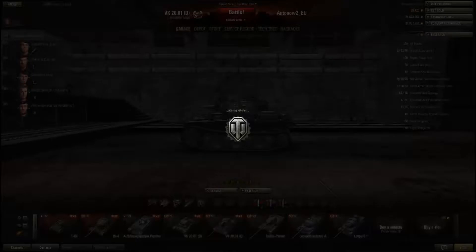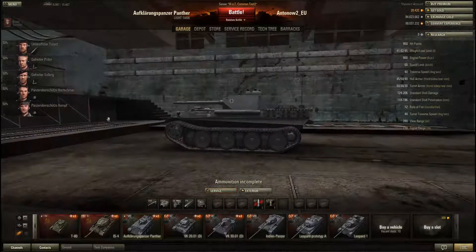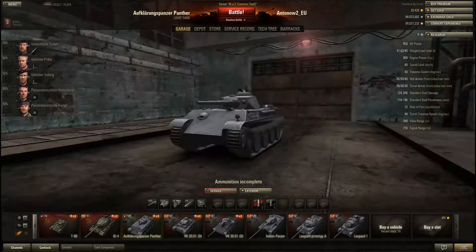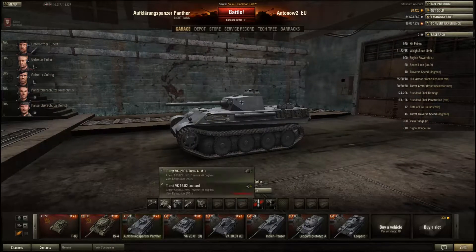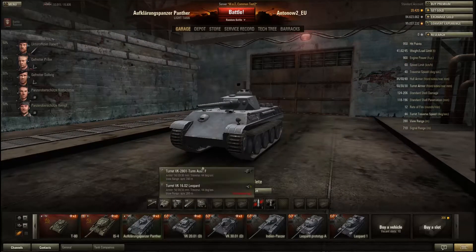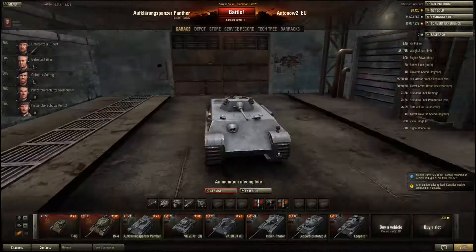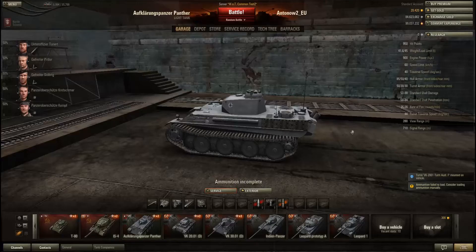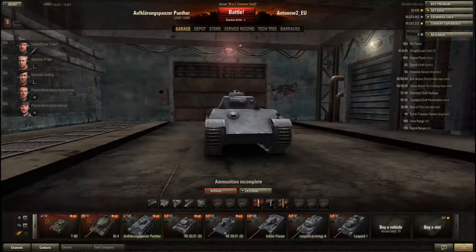Then there's the Aufklärungspanther at tier 7. This tank is pretty interesting — it looks a lot like a stock Panther, with the stock Panther turret and the Panther hull. With the stock turret it looks so ridiculous, so of course the first thing I did was mount the better turret.